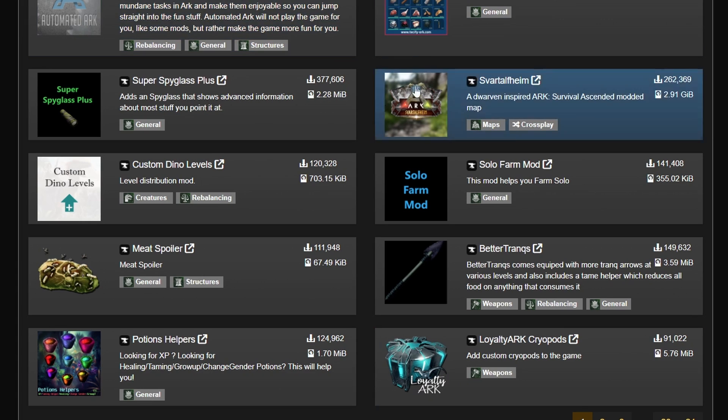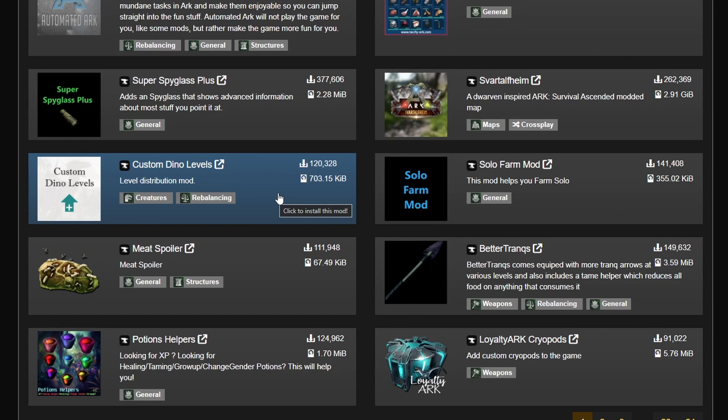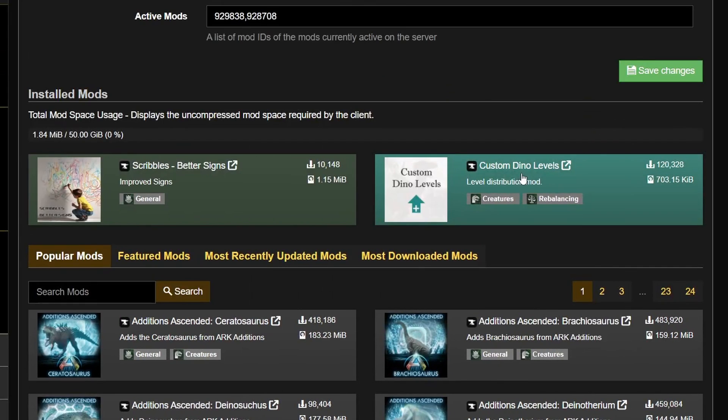Another favorite I'll often add is this Custom Dino Levels mod — all you have to do is click it and it'll add to the list. Neither of these require any INI edits, they're pretty much plug and play. This one makes it a lot easier to find higher level dinos because it equalizes the chances of creatures spawning at any level, so you have an equal chance of finding a level 5 or a level 150 or anything in between.